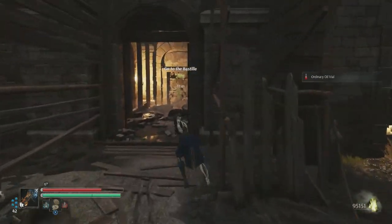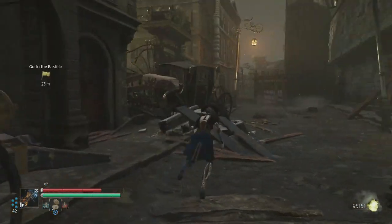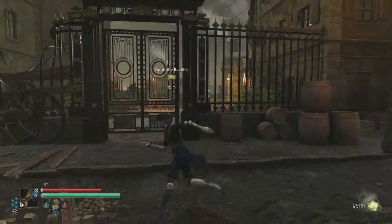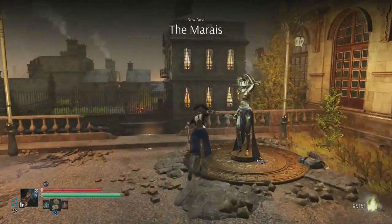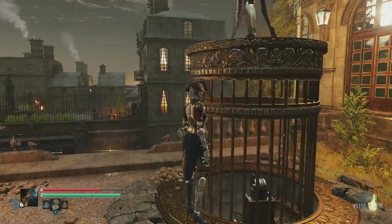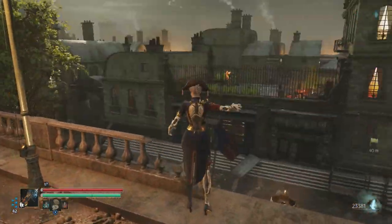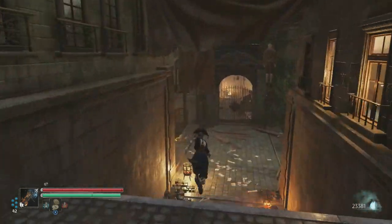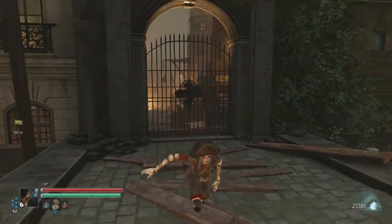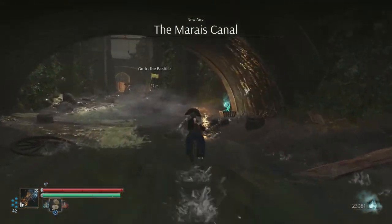I gotta get to that side right here — unlock the path. Going through — need to jump basically. There's another vessel right here. I've got about 95k — let's upgrade ourselves. Agility to level 10, easy enough. Let's keep moving. There's a gate locked from the other side — I knew it. We're gonna have to go from this side, following the Marais Canal. This path is blocked — need to go through here and bust through these doors.